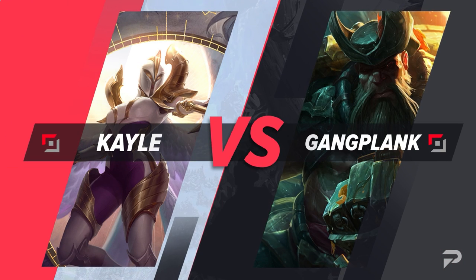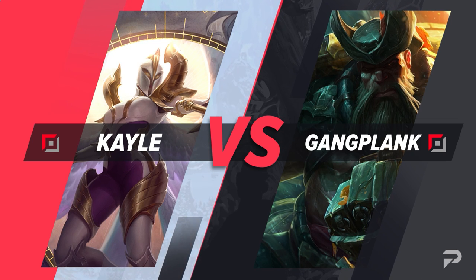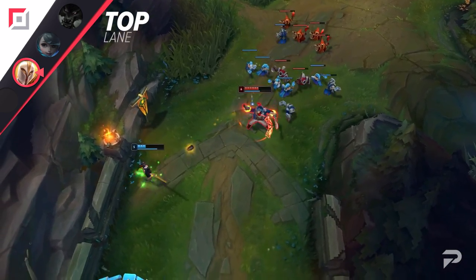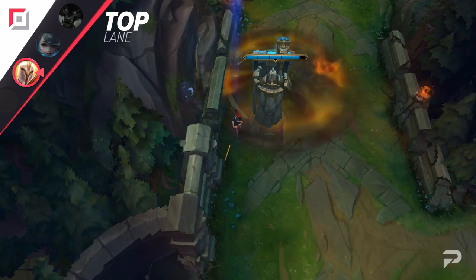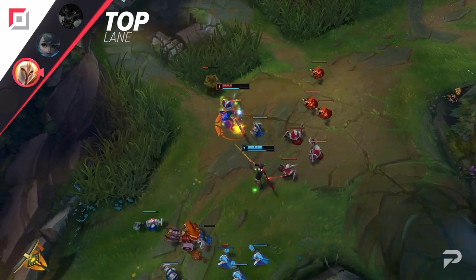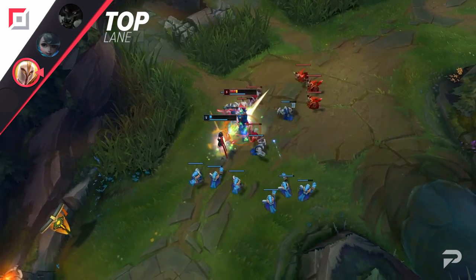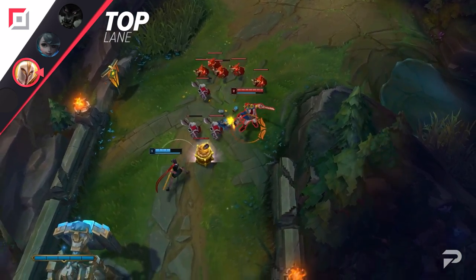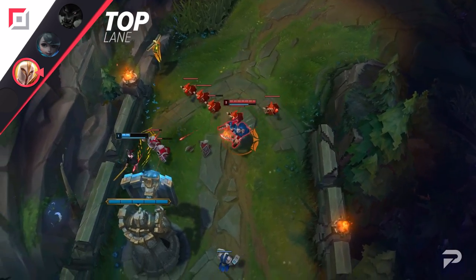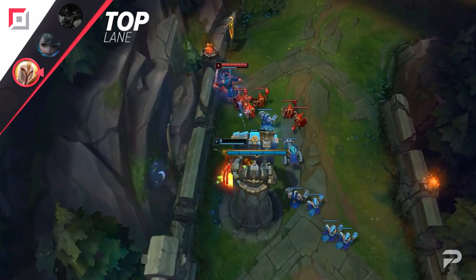The first champ we'll be looking to counter is Gangplank. Objectively speaking, Gangplank is an incredibly strong champ. A player that is truly good at him has an almost unbeatable laning phase and will have the barrel mechanics later in the game to dish out huge damage with little to no counterplay. But that's assuming perfect play. Most people aren't actually that good at GP — he's around a 50% win rate, which is low for a champion that's supposed to be so strong right now.